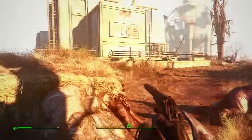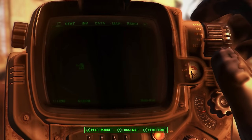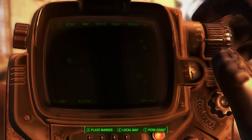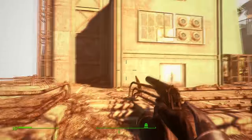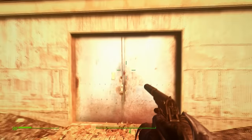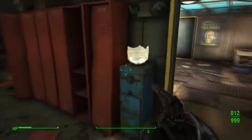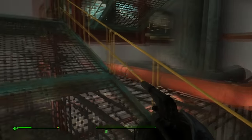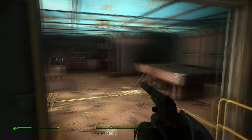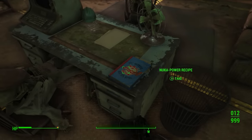This next Nuka recipe is found outside of Nuka World at the Nuka World Power Plant — a huge factory on the very far left-hand side of the map, which supplies power to the whole theme park. Once here, go through the front entrance. I'll show a quick glitch route: jump on top of the blue container, then to the lockers, jump toward the pipes, onto the cage, and line up to the catwalk with a strafe jump. This lets you skip the whole factory and reach the Nuka Power recipe much faster.